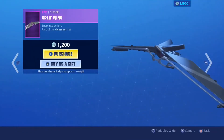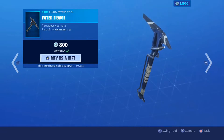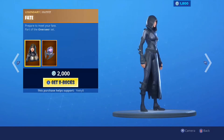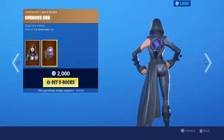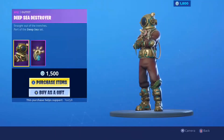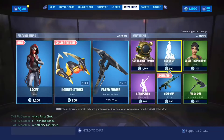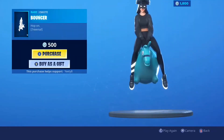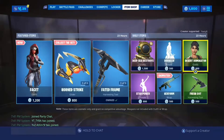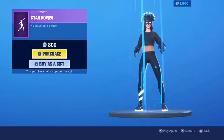Splitwing — pretty cool glider, came out in season four. Faded Frame, bought that back in season four. This used to be one of my favorite skins, I always used to want this thing. Crazy. And then we have Deep Sea Destroyer. Bouncer. Bezzard or Dominator. Star power.